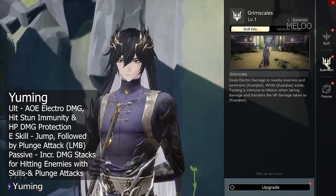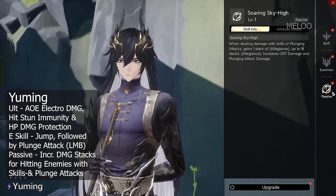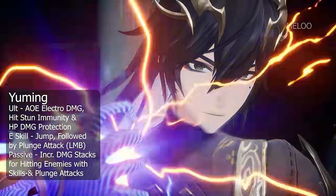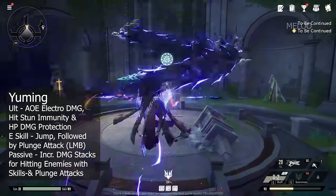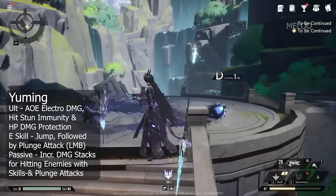Yuming is an electro damage dealer which revolves around plunging. His ultimate skill summons a dragon that circles him, which makes him strong in Moon. With the E-Skill you can jump high in the sky, and then with your melee attack you can plunge down and deal a huge amount of plunge damage. Interestingly, you can spam the E-Skill, so you can make double, triple, or four times jumps.